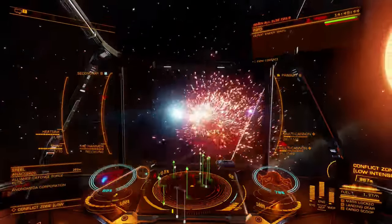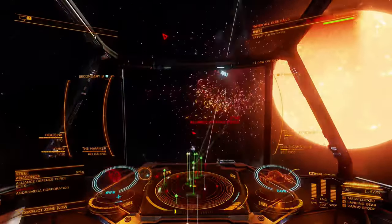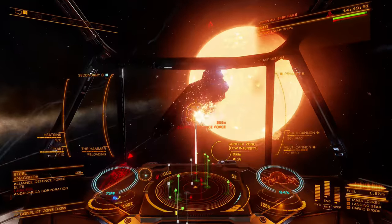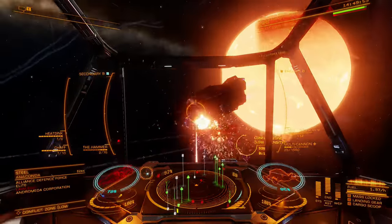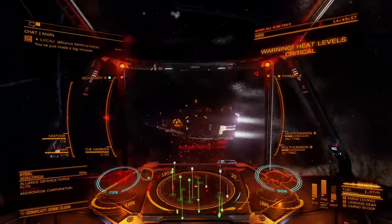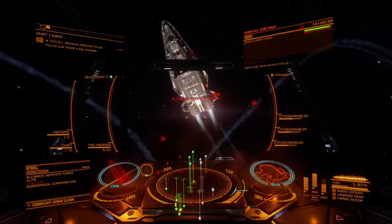Because of its high heat demand and power draw, the railgun is best paired with low draw shielding. The most popular synergistic weapon is the plasma accelerator, but the railgun works great alongside primary damage weapons like the pulse laser and multi-cannon.